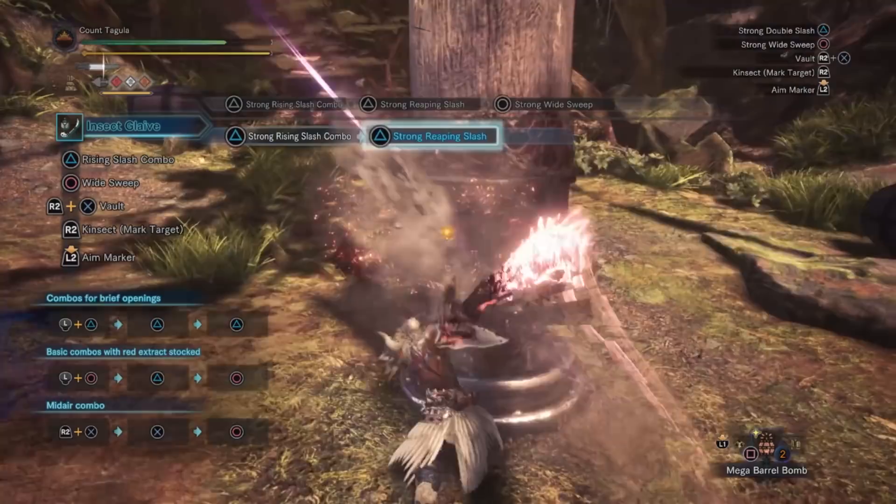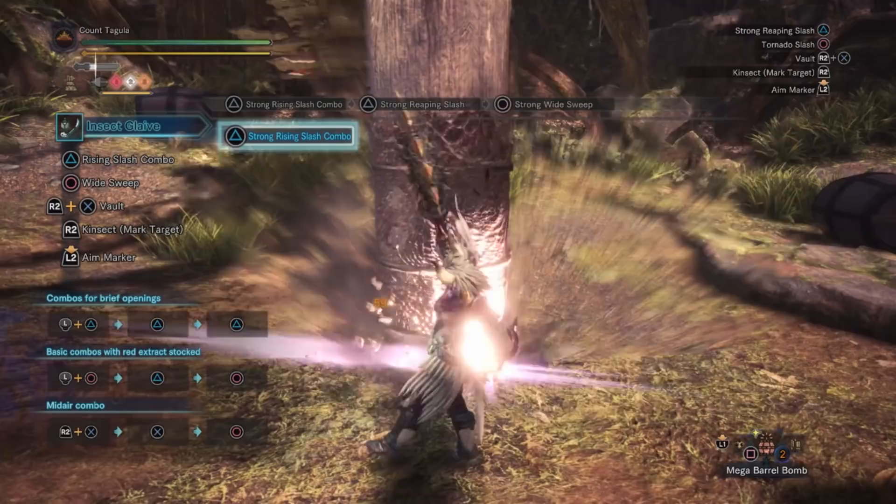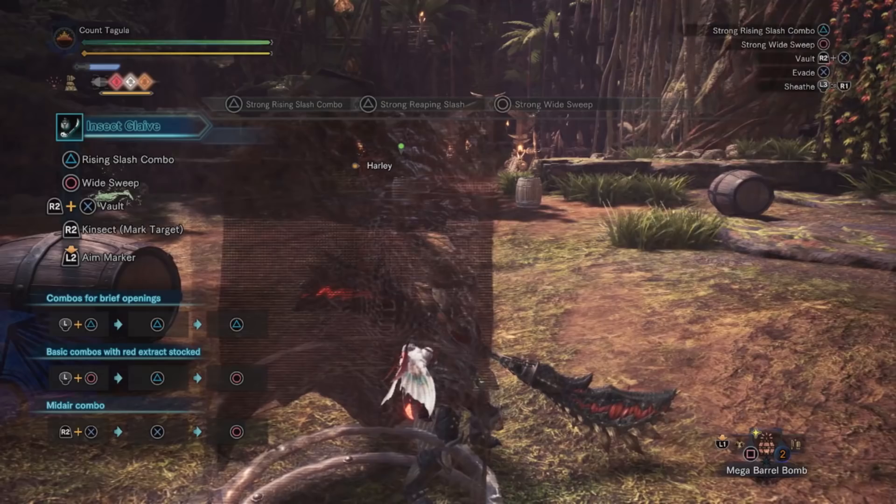That's actually really good. So basically, two iterations of the basic combo and we regened our entire health bar. So that's actually six button presses - really damn good.